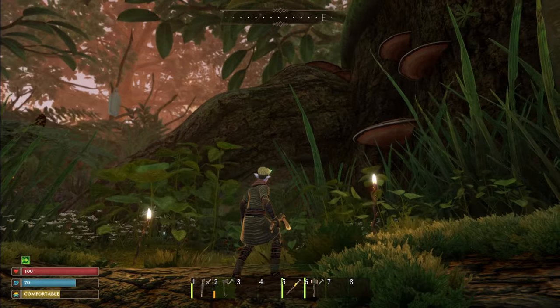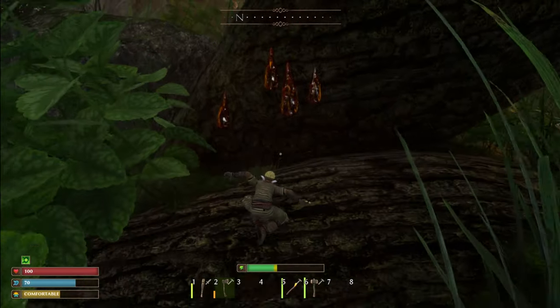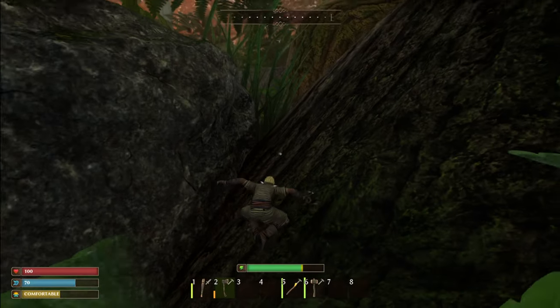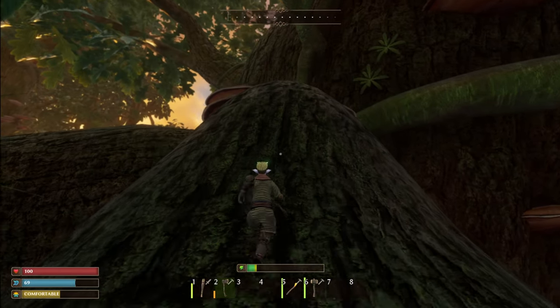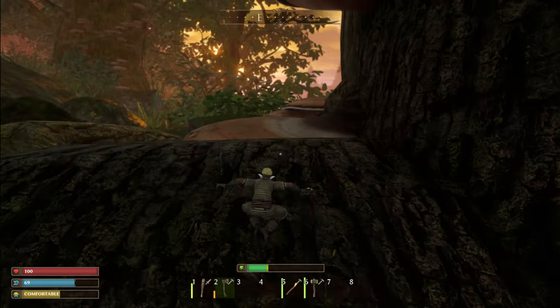I think the best way up this tree is just over here. When you're claiming your tree for the first time you're going to need to parkour your way up. Come up here and you'll need to jump across — let me work my way up via the vine.